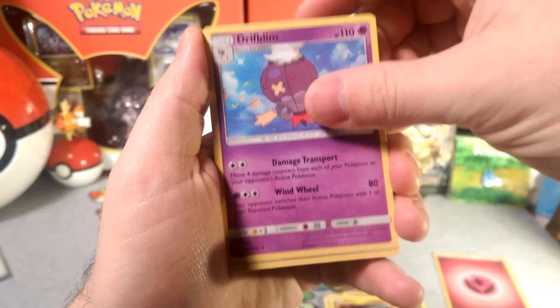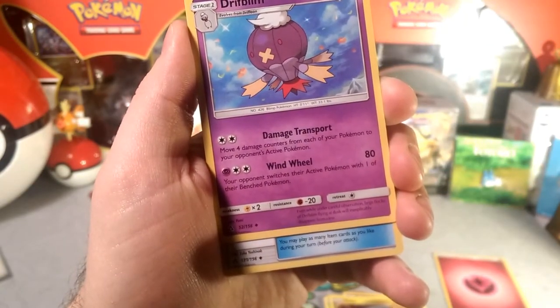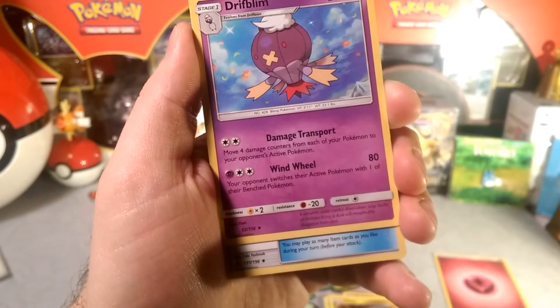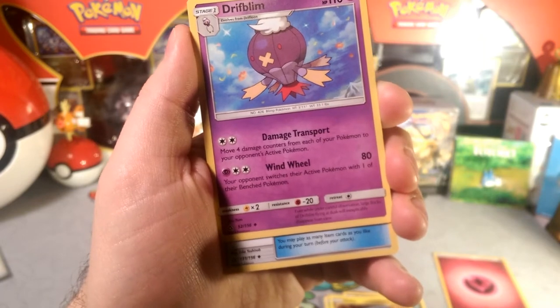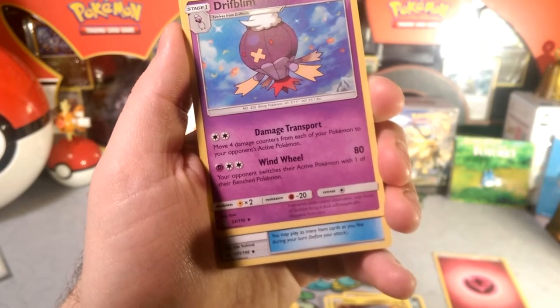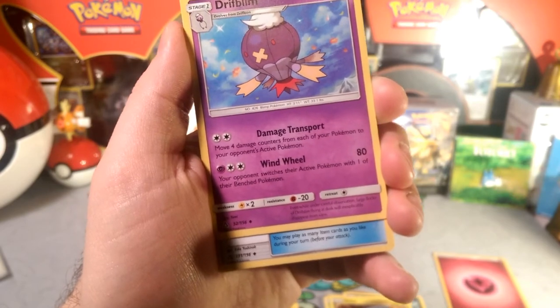Gibble, let's hide in the rocks. Drifblim — what does this do? Damage Transport: move four damage counters from each of your Pokémon to your opponent's active Pokémon. That's kind of fun. That reminds me of that old Rotom. And then Windwheel: your opponent switches their active Pokémon with one of their benched Pokémon.